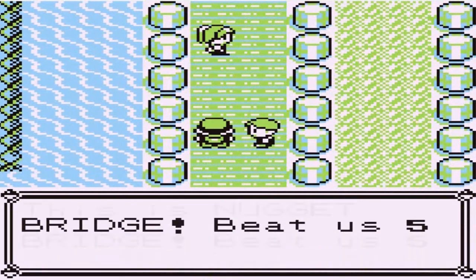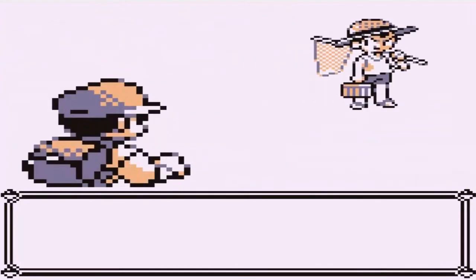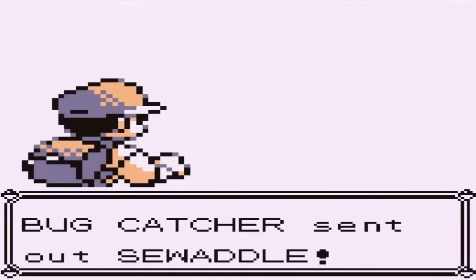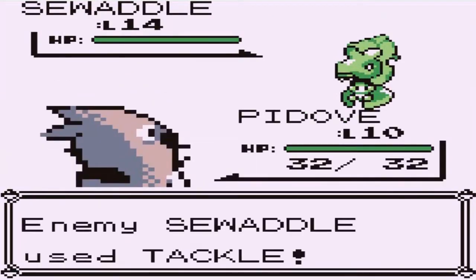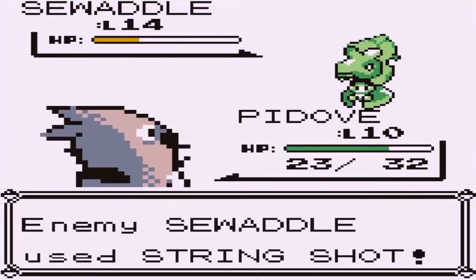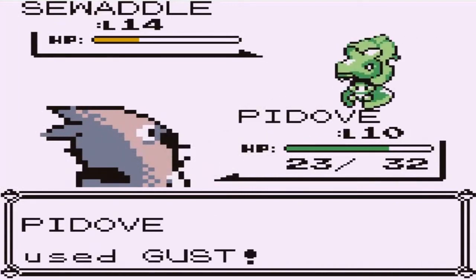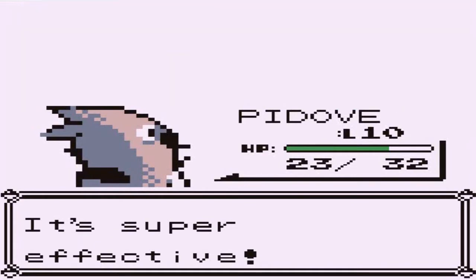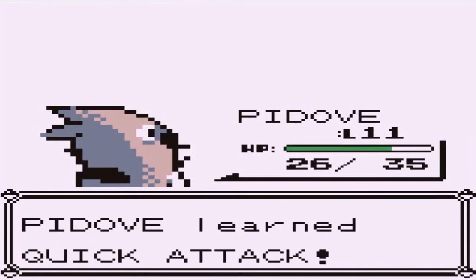Here we are at the Nugget Bridge — this guy is saying beat five of us and you will get a grand prize. Time to get that grand prize right here. Going up against Bug Catcher, and yes, he is coming out with a Sewaddle. Using P-Dove — kind of thought ahead right there. This Sewaddle is quadruple damage, just because it's both a Grass and Bug-type Pokemon. He's trying to slow us down — won't work. P-Dove Gust attack for the win! P-Dove grows to level 11, learning Quick Attack.